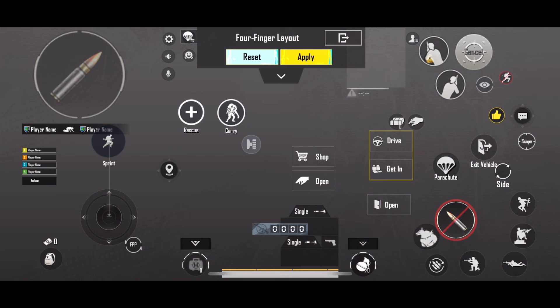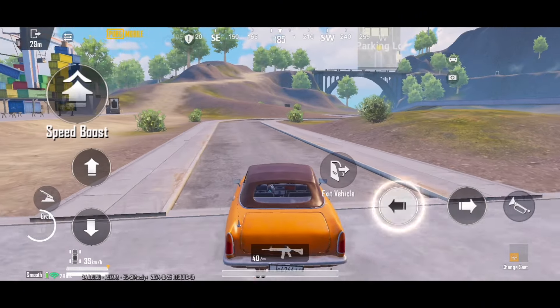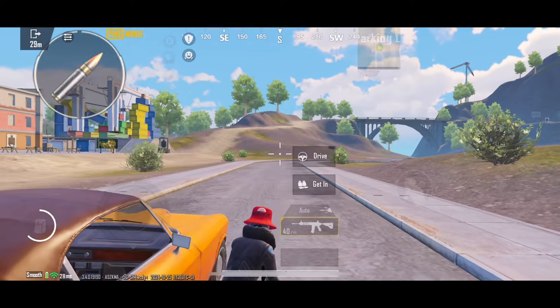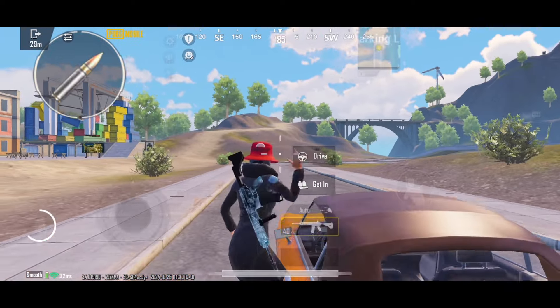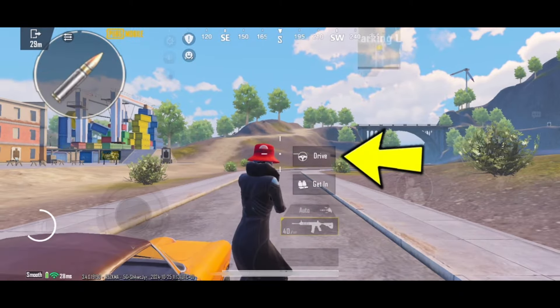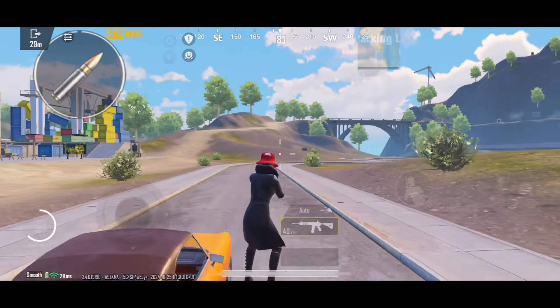Then move the options for entering, sitting in, and exiting the vehicle to the center of the screen for easier access. This is very helpful because when they are arranged this way, you can quickly jump left and right from the vehicle. To jump left, tap this, then quickly tap this to exit. Tap this and repeat to confuse the enemy.